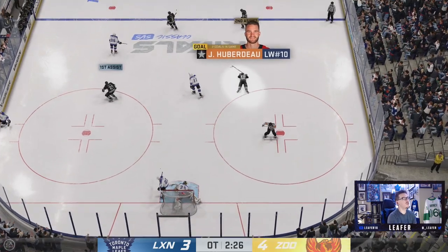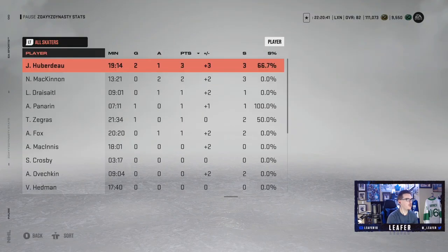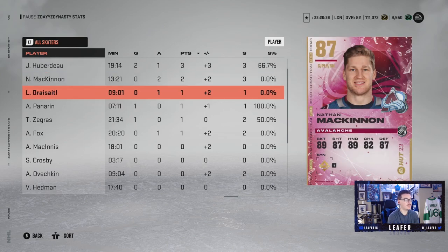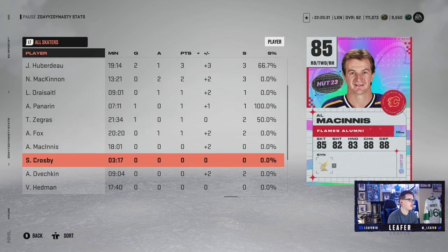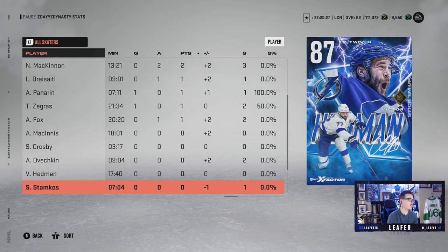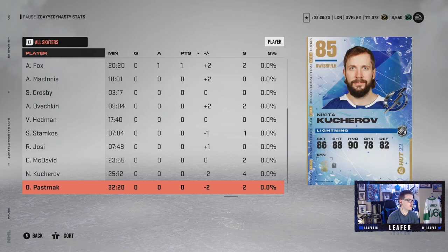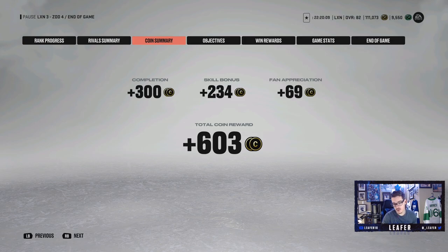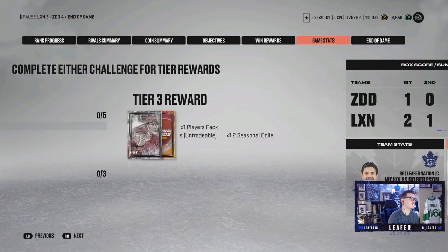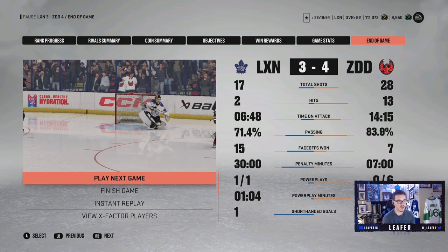I can't believe I choked that game, plain and simple. I'm disgusted with myself. I will say I'm pretty proud of our team for going up against a team like this and at least taking it to overtime. We should have just won that game, but thanks to my stupidity we lose it. It is what it is - we move on to next episode. Look at this guy's team - this is unreal - but I took him to overtime. We add 603 coins to our total, now at 1,051 coins.